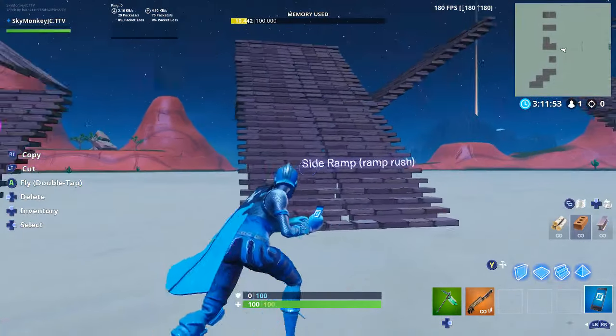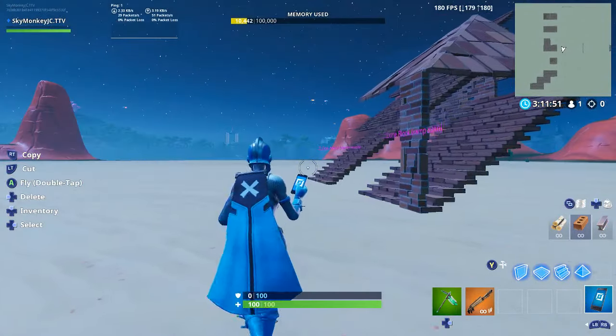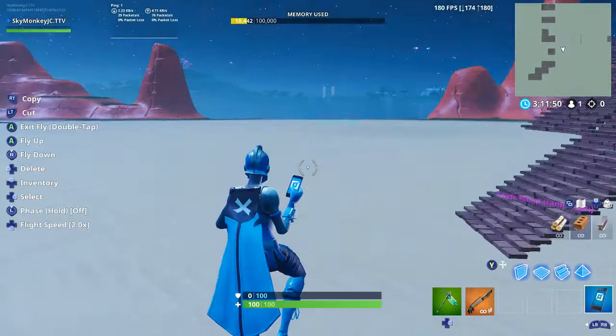The next one is the side ramp ramp rush. This one's pretty good for if someone's next to you. You first want to start off like this — I just normally do it so that it doesn't get destroyed as easy. When you place a ramp, you place a floor as well. That's what it looks like.